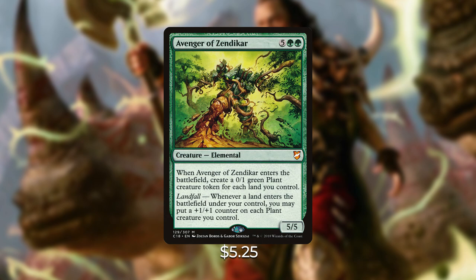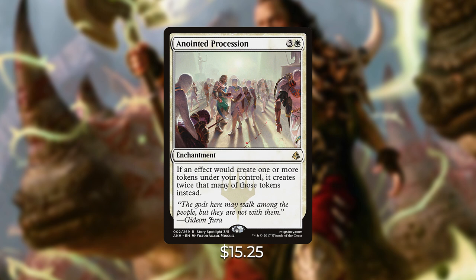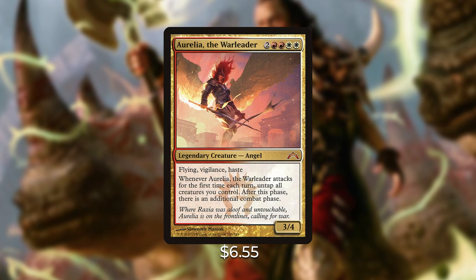Next up is Anointed Procession — three and a white for an enchantment: if an effect would create one or more tokens under your control, it creates twice that many instead. This is a pretty expensive card at around $15, but its effect is extremely powerful — essentially the white version of Doubling Season. When you populate with this on the battlefield you'll get two tokens, and it gives us another great way to go wide in this deck.